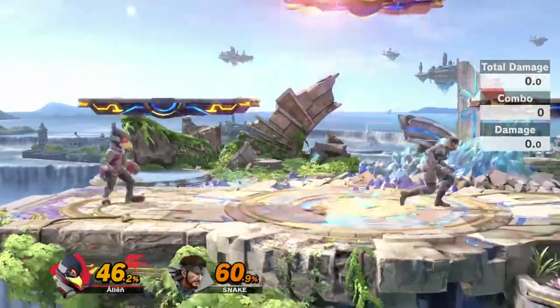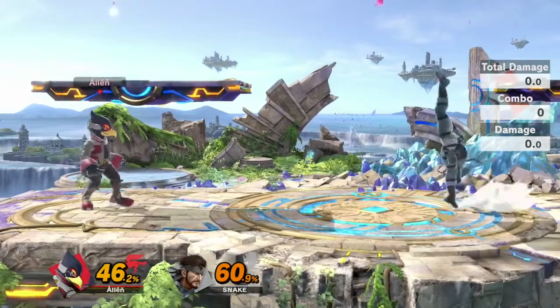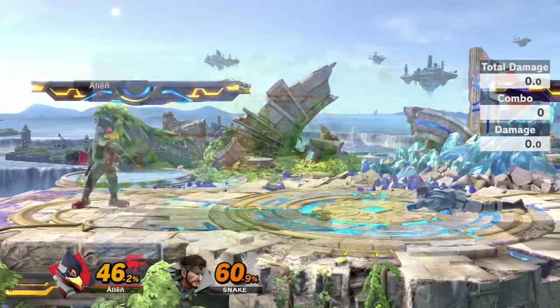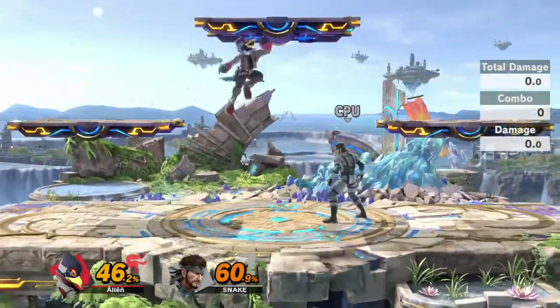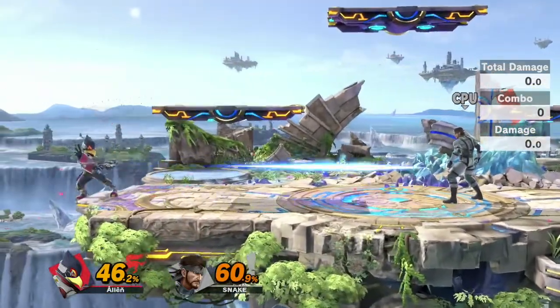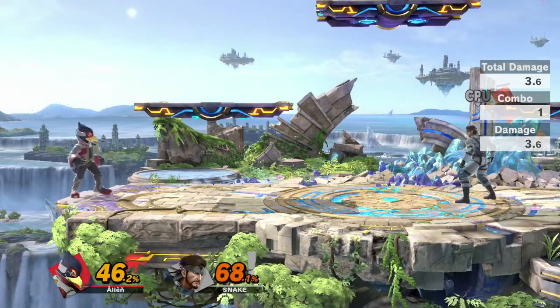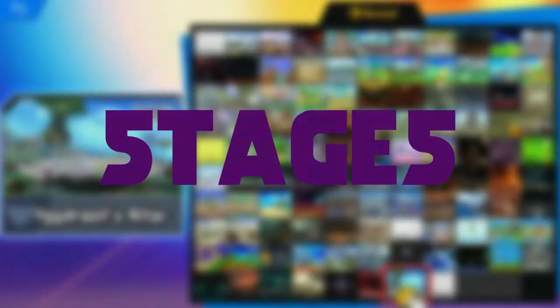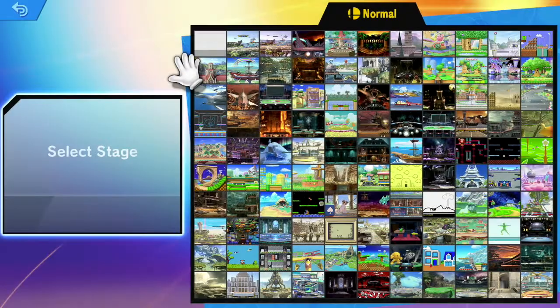The main counterplay to crouch camping is going to stages with slants, such as Yoshi's Island, Yoshi's Story, or Lylat — where you can get to the slant and shoot lasers from below since the opponent will be above you on the slope.